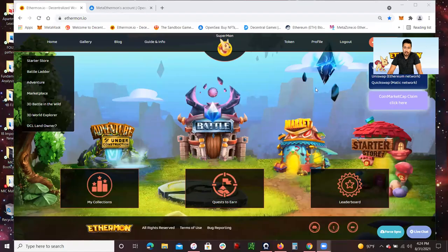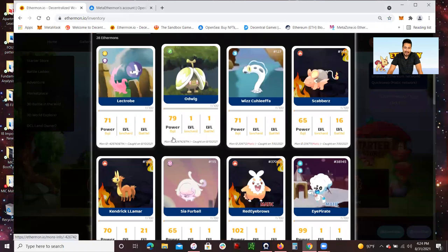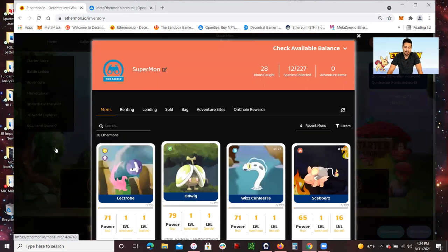So what I'm going to do really quickly, I'm just going to share my screen. I am already logged in here on the Ethermon platform and I'm going to show you guys where people get confused. So I'm going to go to my collection. I do have 28 Ethermon NFTs. Some are Matic, meaning they are on-chain, and some are off-chain, which do not belong in the Matic blockchain.